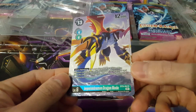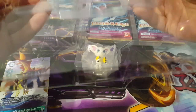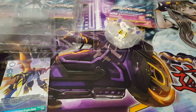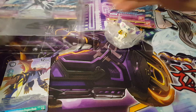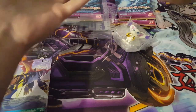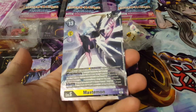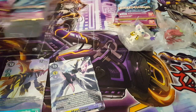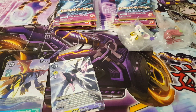Very nice — here we have Imperial Dramon Dragon Mode, which is a very nice promo card. Inside we'll take out our four packs and we also have our figure which we'll get to later. The same thing applies for this second box — this here is our Mastermon promo, which is very interesting. We have our Tentamon figure and four packs for this side.